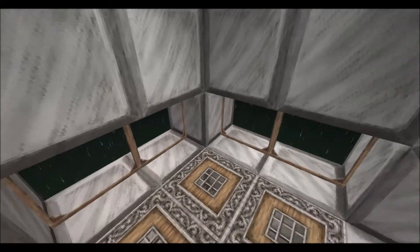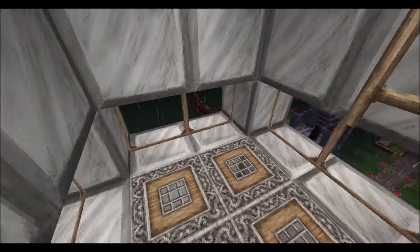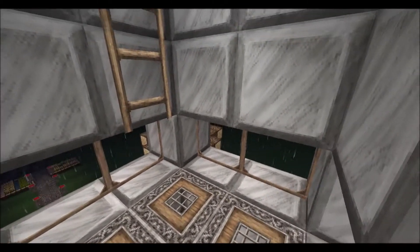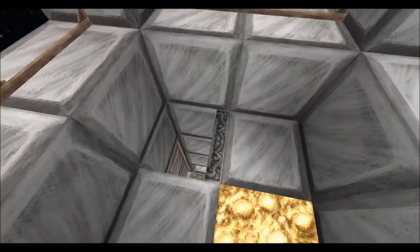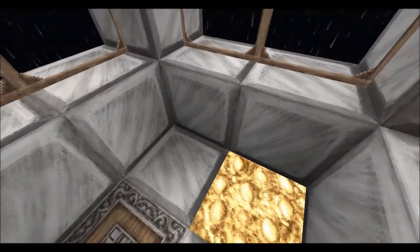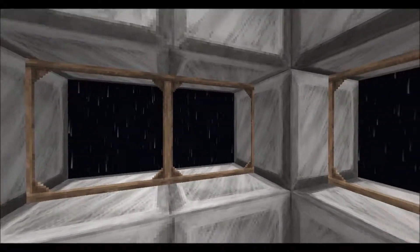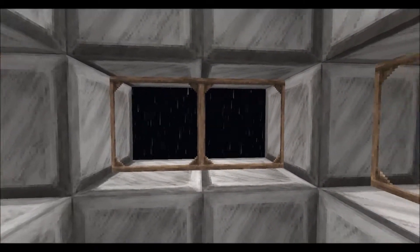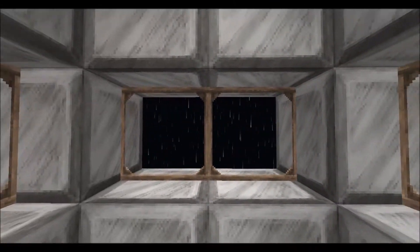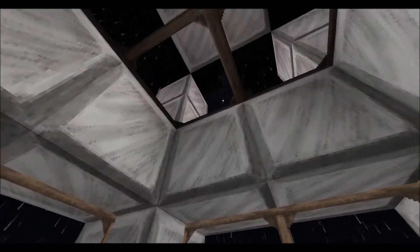The windows are at feet height, which gives it a look I really like — where you'd look out and see the ground instead of the sky. Then when you came up to here, all you'd see is the sky looking out of the windows, and when you looked up you'd see everything at an angle.